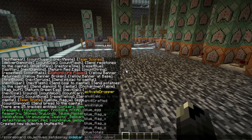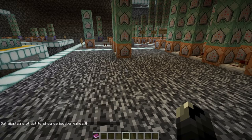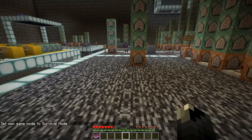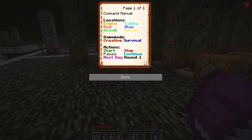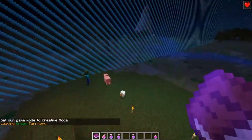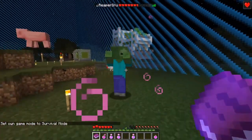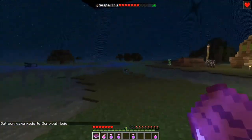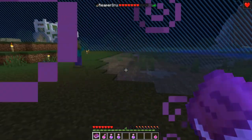We create a new objective called 'my_health' to track health, and we're going to put it to the list. There we go. Now if I press tab — despite me having 14 health or seven hearts — I still don't see it. Let's go out into the world and find something that can hurt us a little bit.